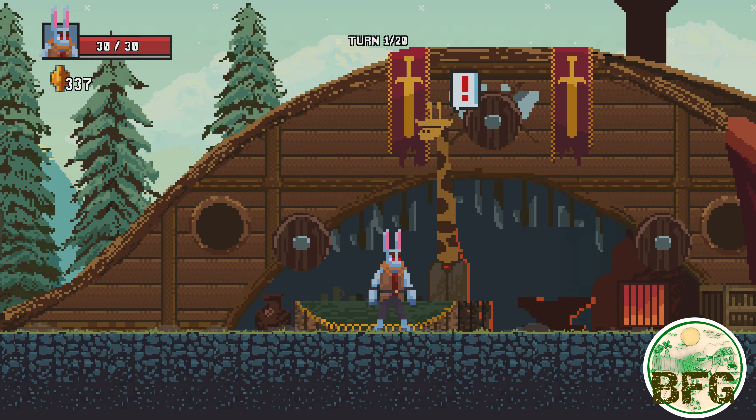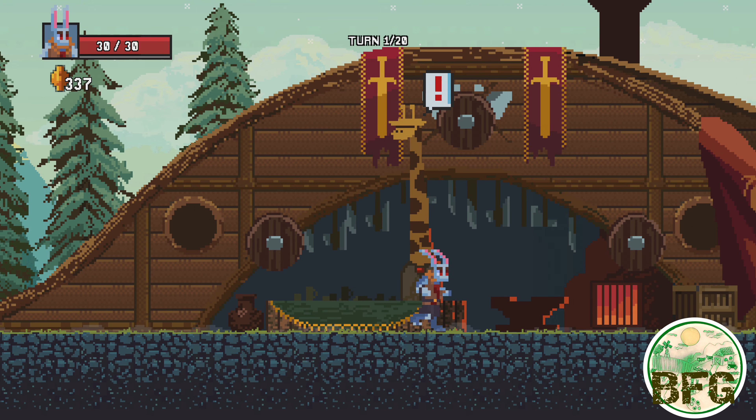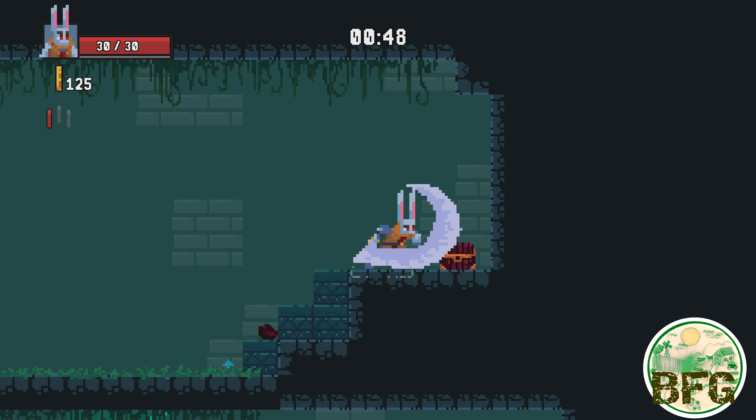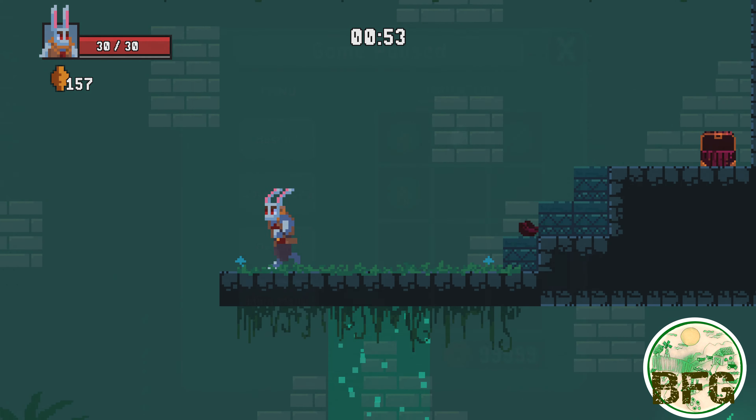The game starts out in a typical village filled with a few NPCs, shops, and stores, and they all allow you to spend the coins you find scattered throughout the landscape. A large part of the gameplay here revolves around smashing crates and vases to collect these coins and jewels.